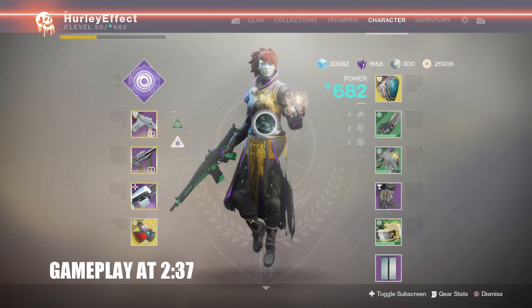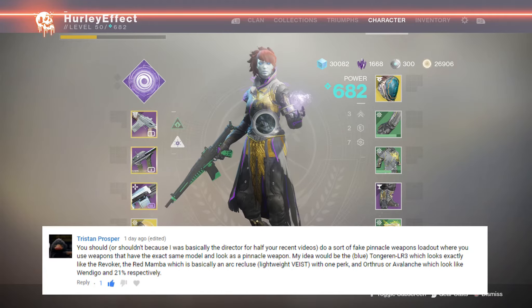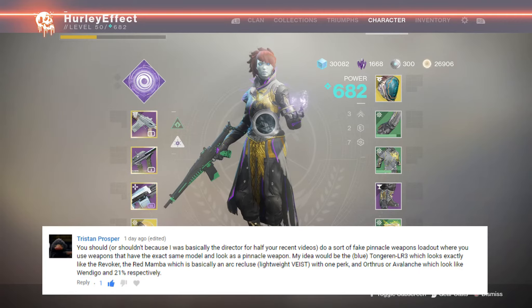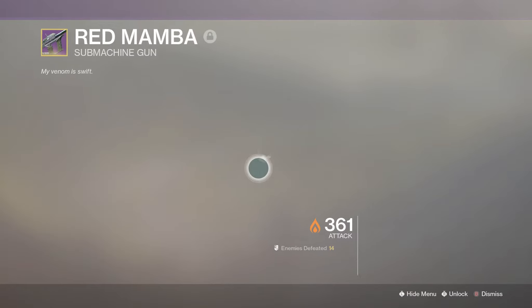Hey everyone. For today's Crucible video we are using a recommended loadout from Tristan, who wants us to use fake pinnacle weapons. These are weapons that look and may even sound like pinnacle weapons from the seasons, but they are not. So some of his ideas were the Red Mamba, which looks like the Recluse, and it does.